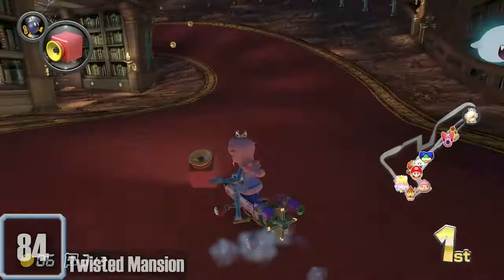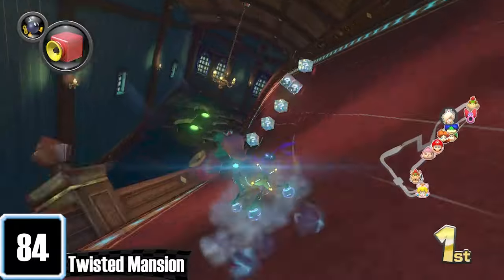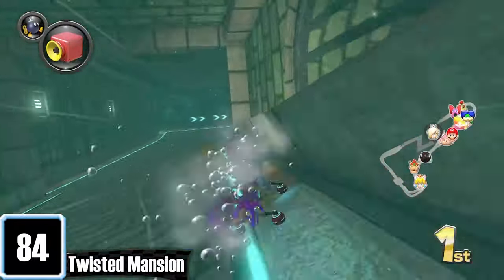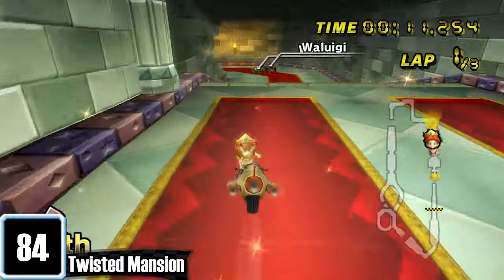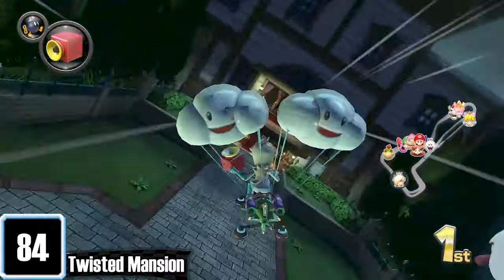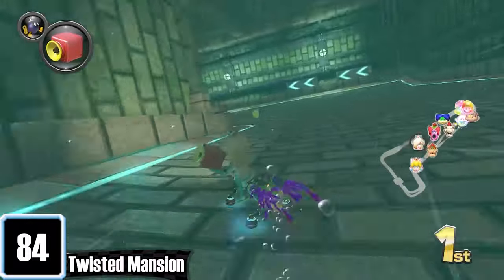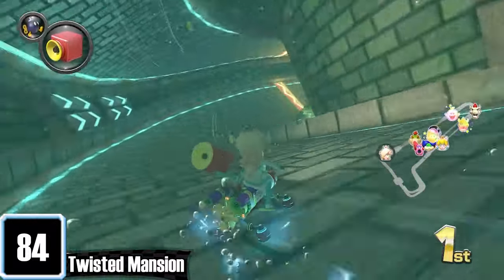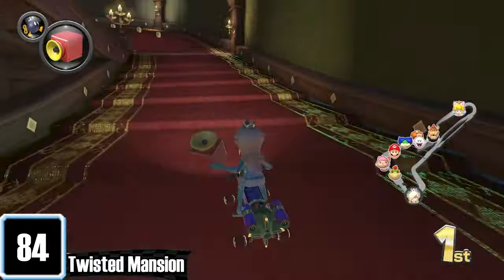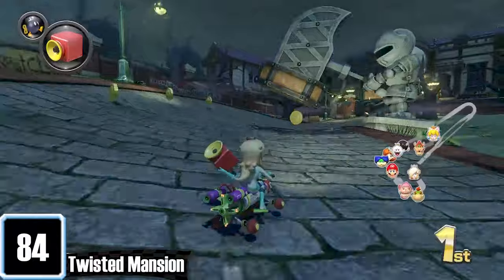I'm not sure if Twisted Mansion being placed here is an unpopular opinion, but deep down we all know that Luigi's Mansion is just better. The wobbly road at the start kind of gives me flashbacks to Wii's Bowser's Castle. It does have a cool gliding section, but I'm also confused as to why part of the track is flooded underwater. This is one of those tracks that I know isn't bad, but it just doesn't really appeal to me that much. The statues with booze coming out of them is a nice touch, but that's it.